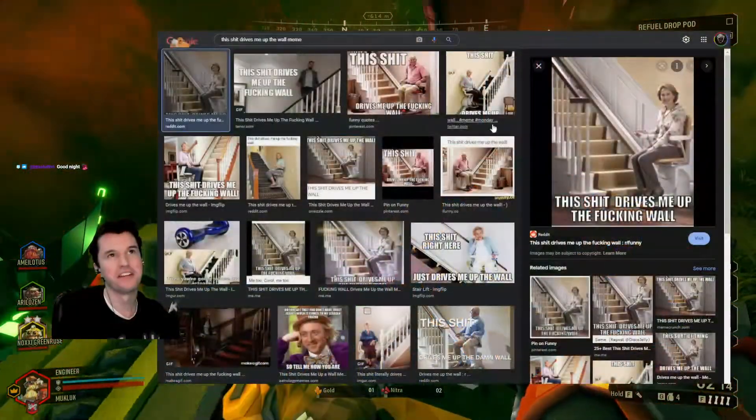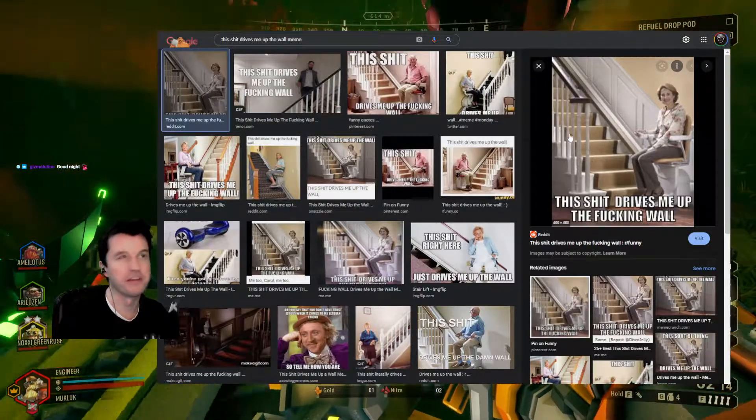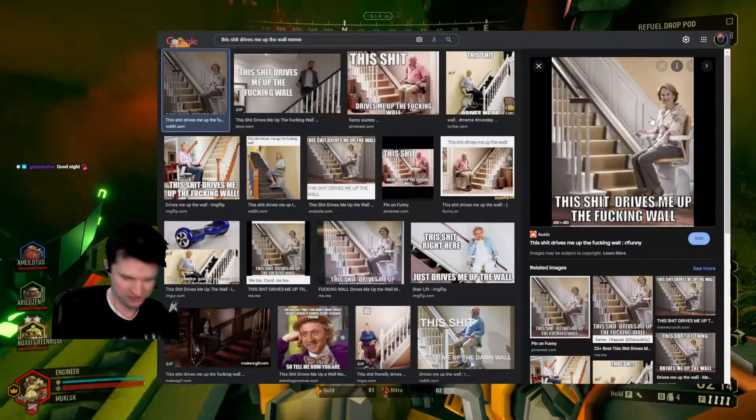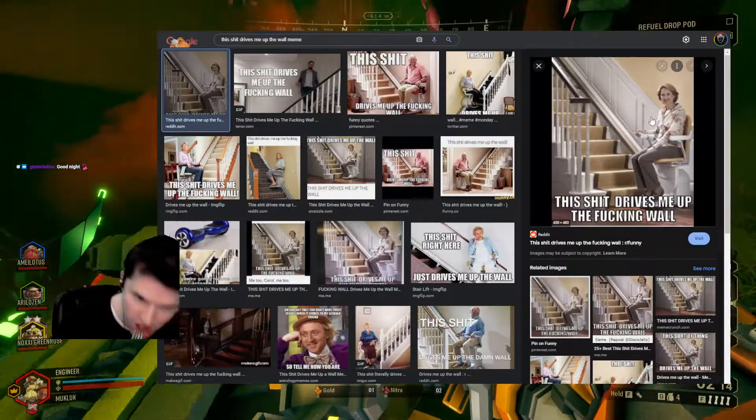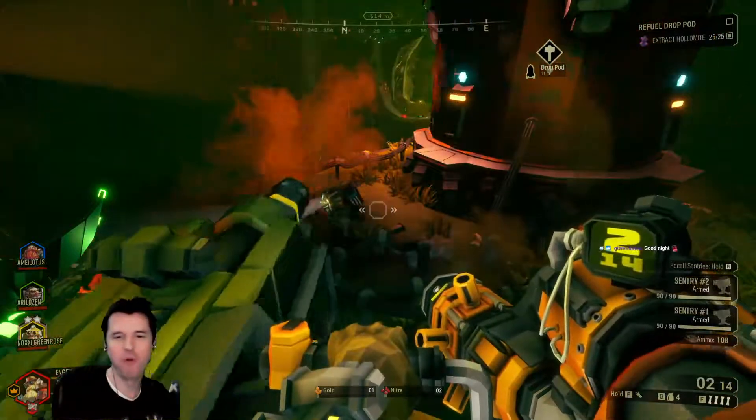There we go, chat. This right here — this is the arrow lows and all the zip line.